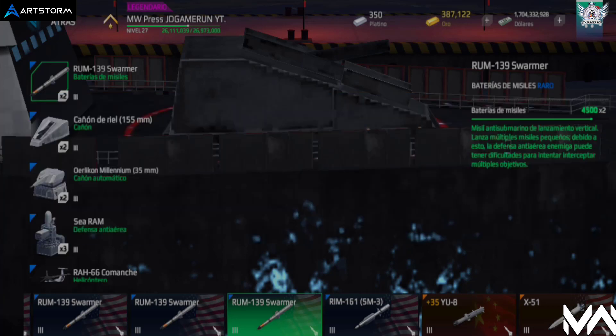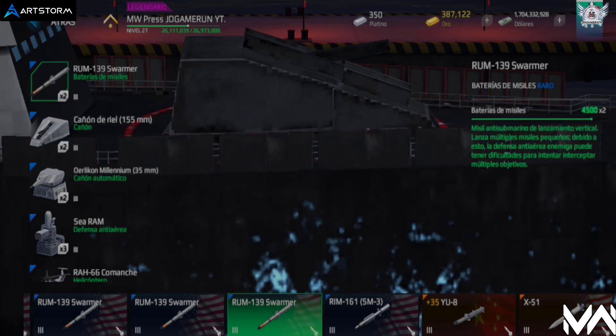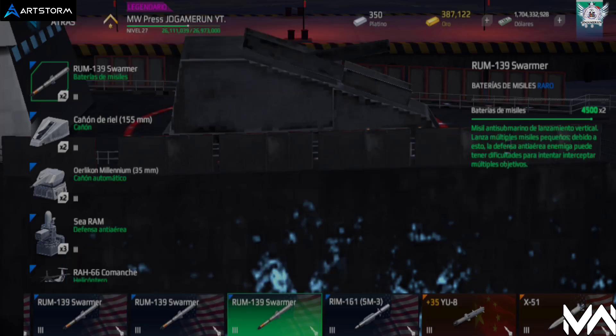Si te gustan los misiles rápidos con recarga casi rápida, recomiendo los misiles DF-17 Skald Naval y el YJ-21. Su daño está muy equilibrado y su alcance es estable, aunque su resistencia es de papel. Si prefieres atacar aeronaves que te fastidian, recomiendo los misiles RIN-174 y RIN-161, que atacan cualquier aeronave y también barcos enemigos; sus estadísticas son un poco bajas pero lo compensa su daño.